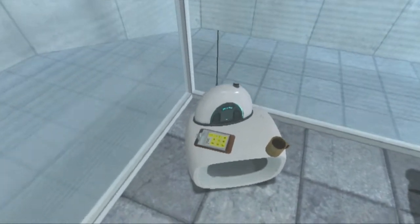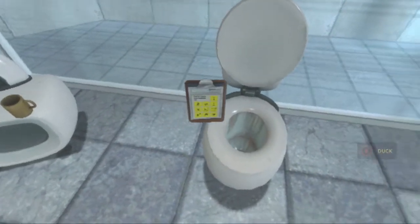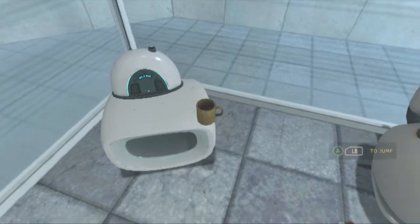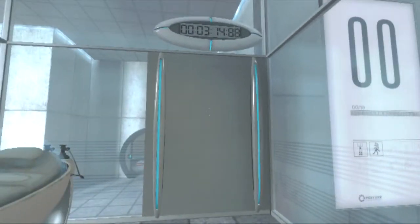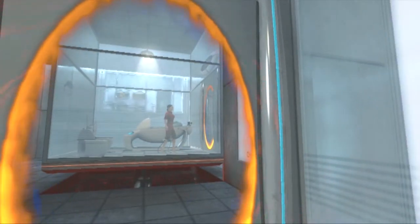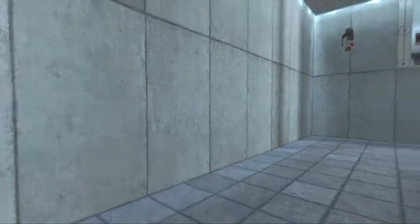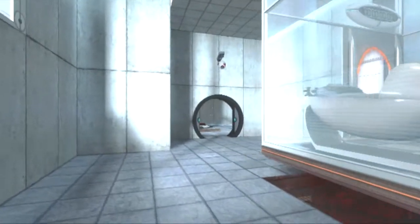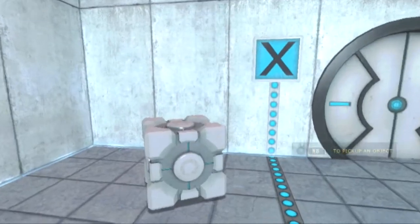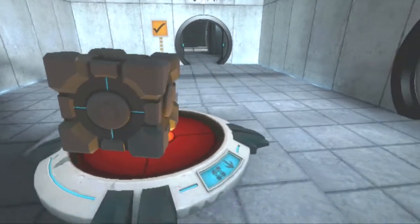We've got a funky radio, we can jump — that's good — we can crouch — that's even better — we can pick stuff up and put it in the toilet. We are a lady, that's good. So this is number 0 of 19. We better get going then if there's 19 of these chambers. Big red button — give me that cube, put cube on there — please proceed into the chamber lock.